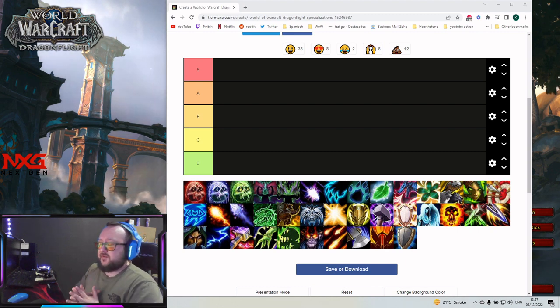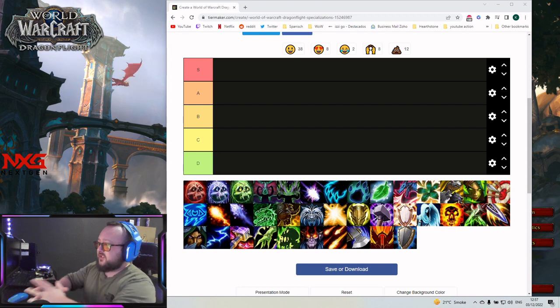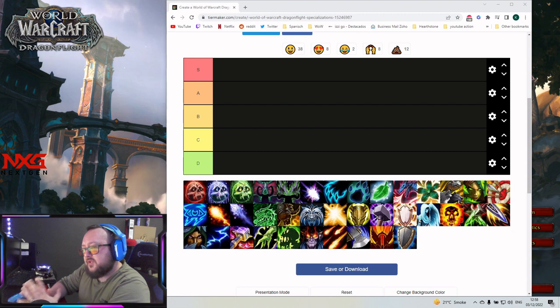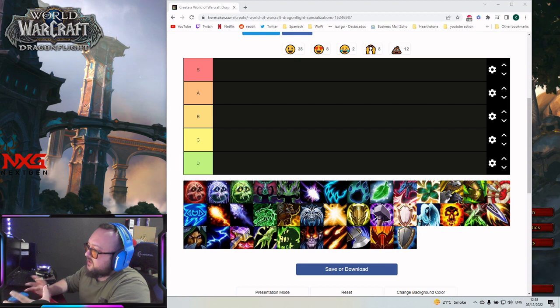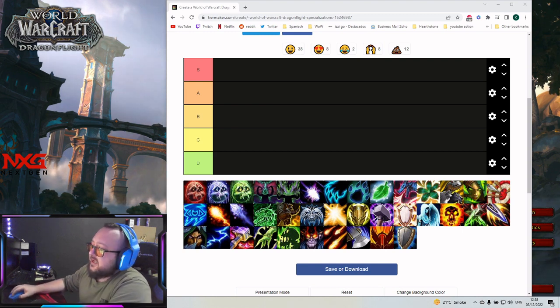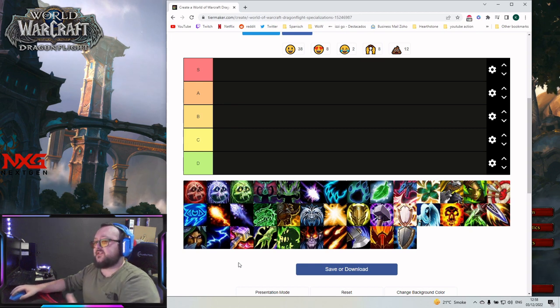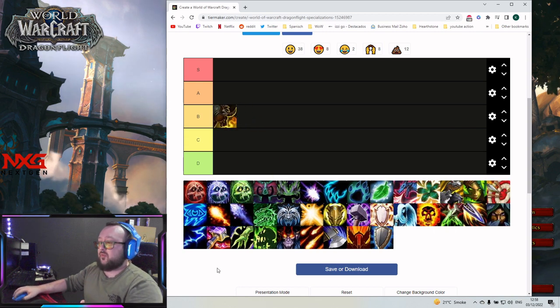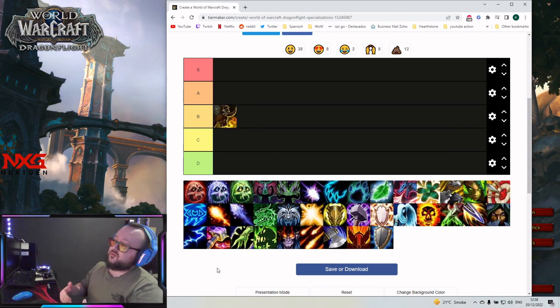We start with tanks for mythic plus. Tanks are pretty close together — there's not a lot of difference between them, but there is a difference. Most tier lists I saw only had S tier and A tier, but I want to make it a little more contoured. I'll put Monk into the B tier.